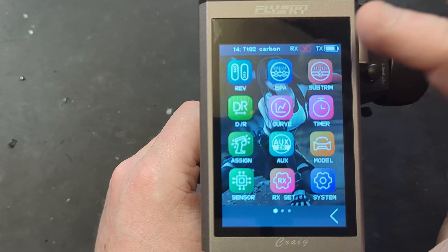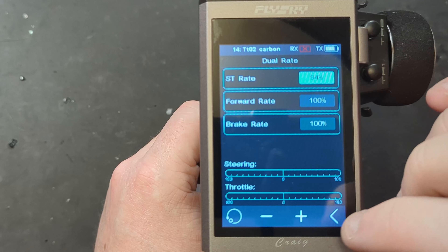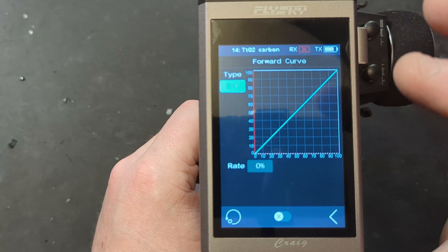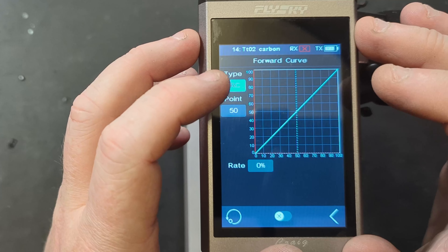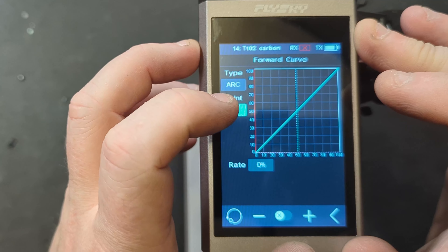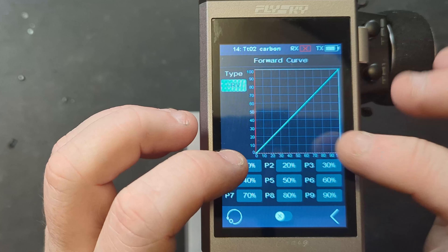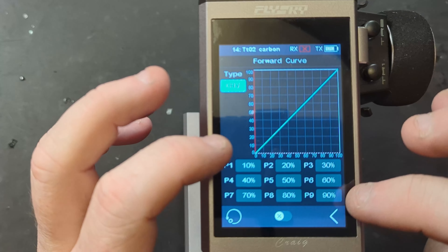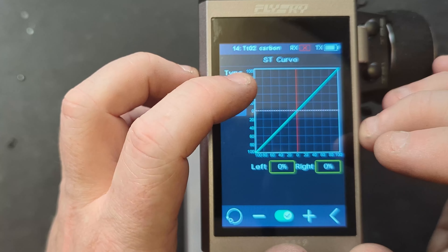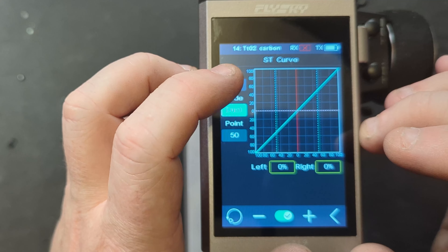We've got servo reverse, endpoint settings, sub trims, and all the dual rates. We've now got curves that you can set up — I believe on these you can have them as an arc, with different points, and you can have loads of different steps on your curve and set each and every one of those steps however you want. There are a whole bunch of steering settings as well — there's a hell of a lot to go through with this.